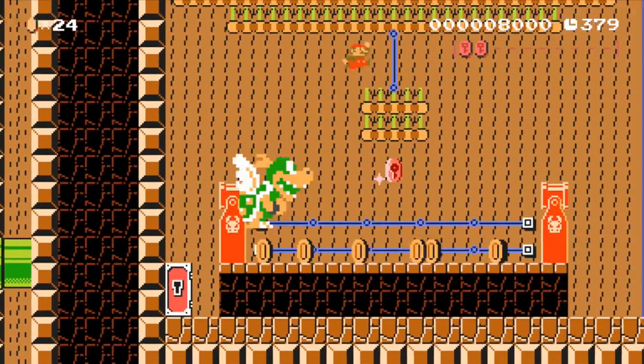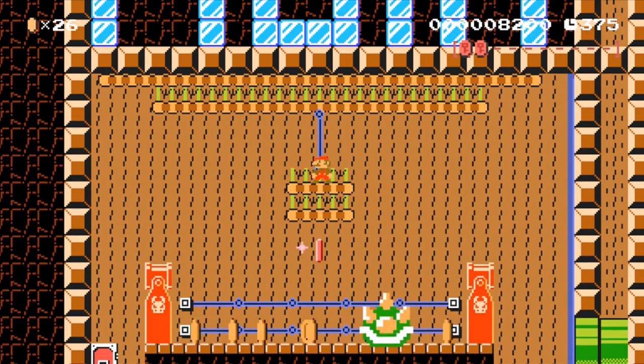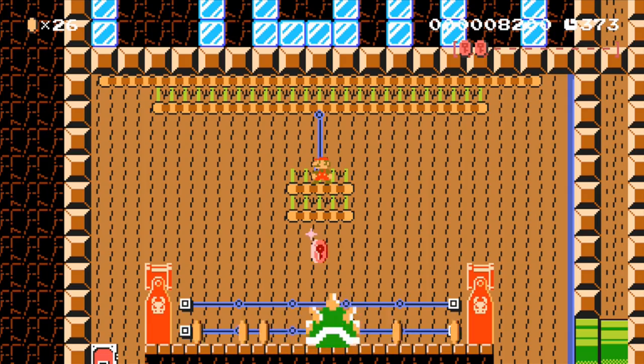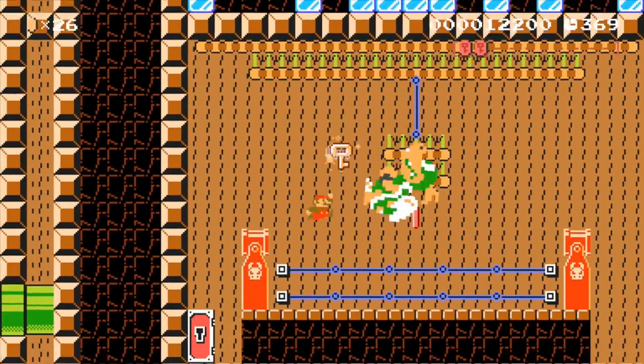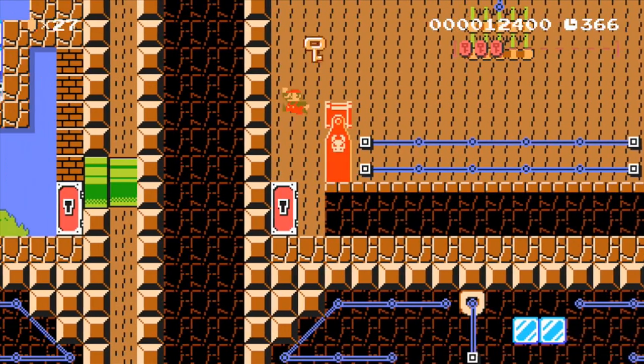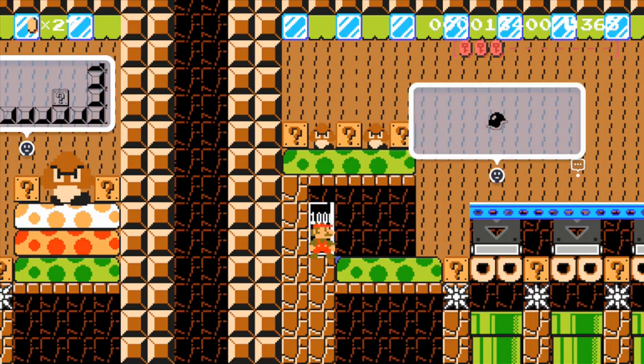Uh oh, we took damage. We've got to be careful here — and he's actually in a boxing ring, by the way, did you notice that? There we go, we've got him! We've got our key and our red coin, so we can escape the Nick challenge, or the video challenge.